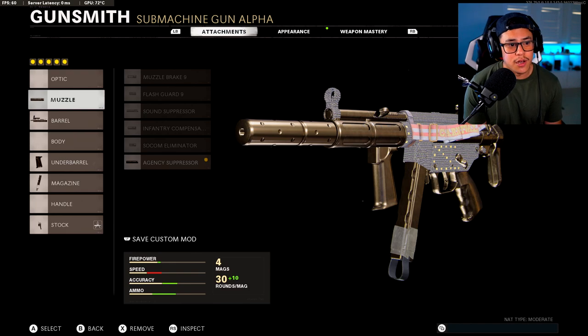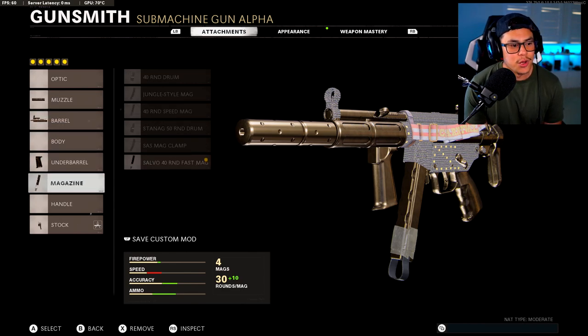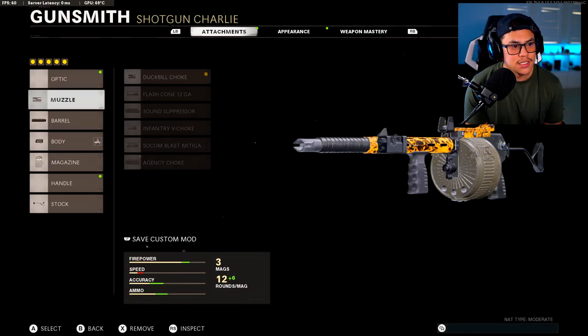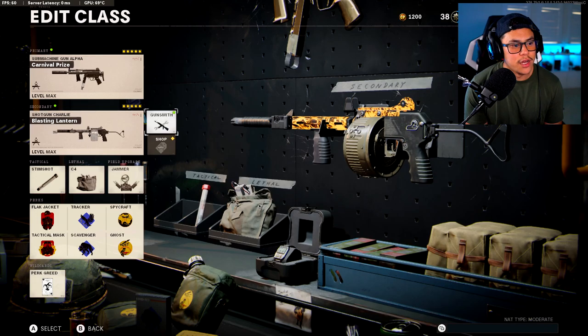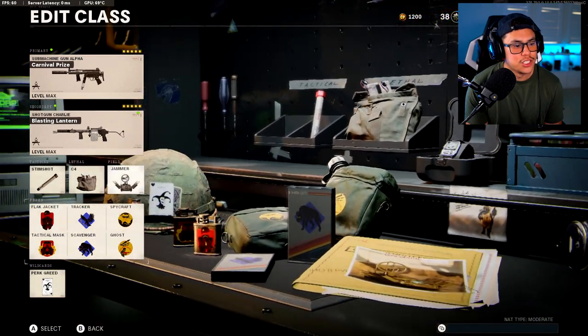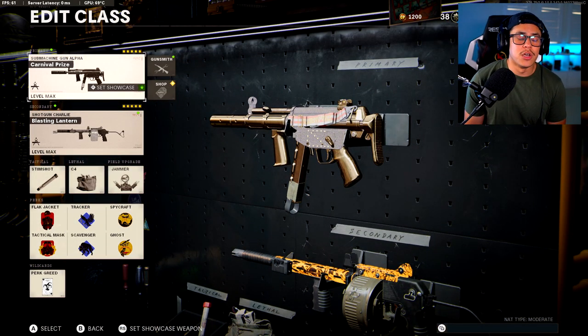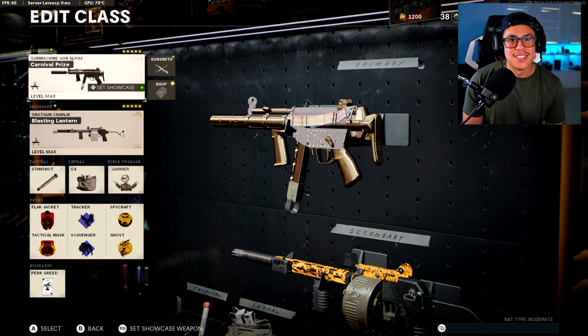For the MP5 we got the Agency Suppressor, Reinforced Heavy Field Agent Grip, Salvo 40 Round Fast Mag, and the Collapse Stock. Here is my Street Sweeper class setup: Duckbill Choke, Ranger 5 Milliwatt Laser, 18 Round Drum, Wire Stock, Stimshot, C4, and Jammer. Here's my perk combination setup if you want to copy it. Comment down below 'MP5' so I know you made it this far — I appreciate every single one of you guys.